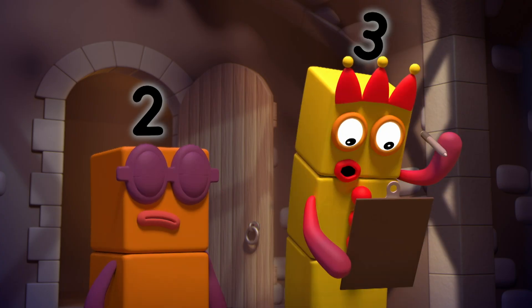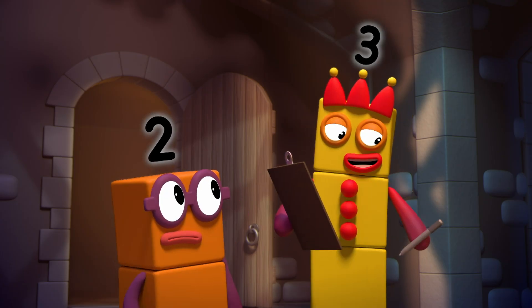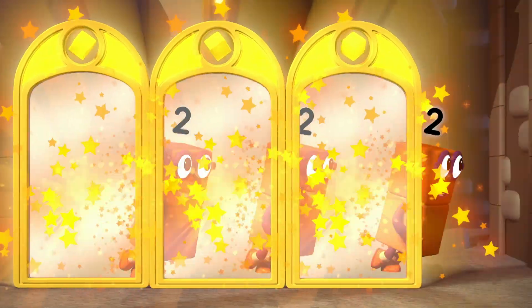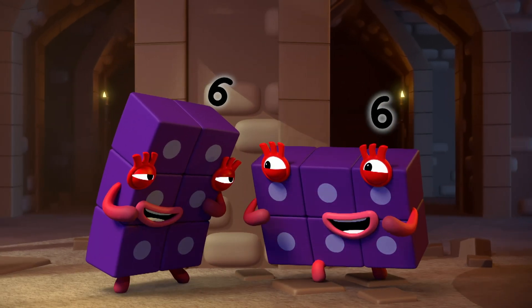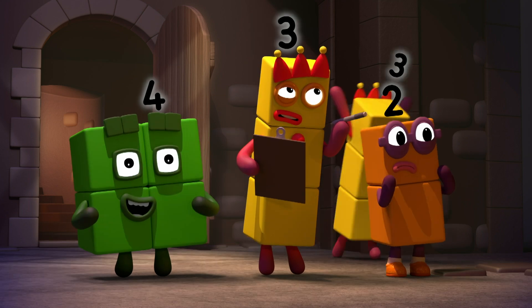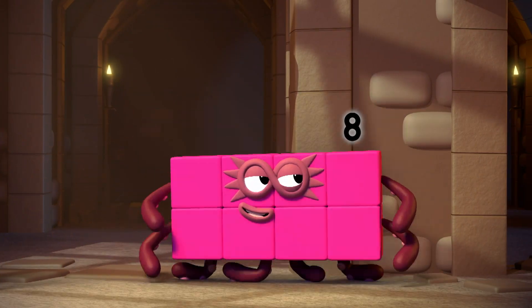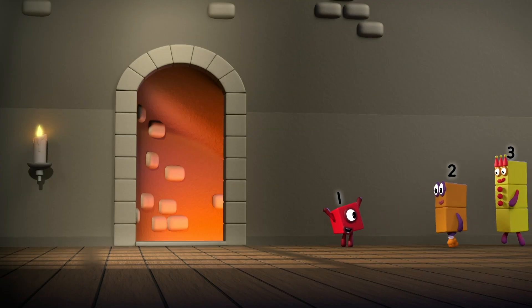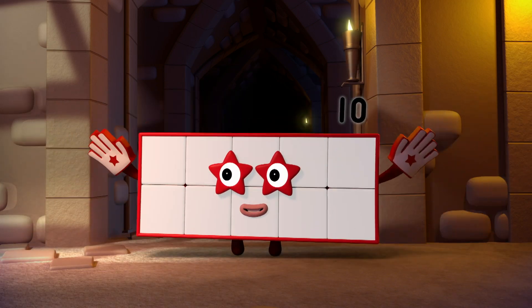We've got two, three, four, then six. We're missing five. How many lots of who is five? Three lots, please. Three lots of two is six — number six is on the floor. Two lots of three, three lots of two. I was hoping for a five. Maybe I can help. Two lots, please. Two lots of four is eight. No, no, no — we need a five. And we're missing seven and ten. Five lots of two is ten — that's ten sorted. All we need now is five and seven.